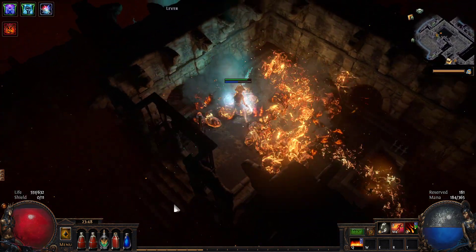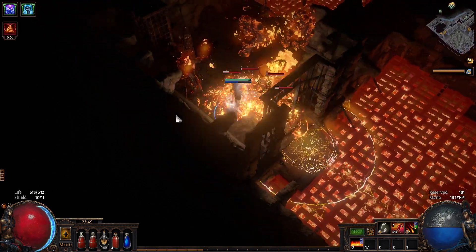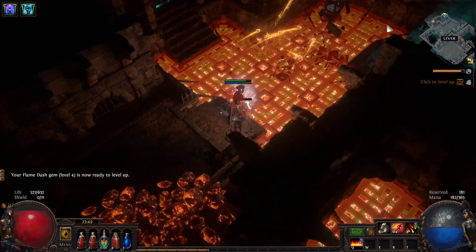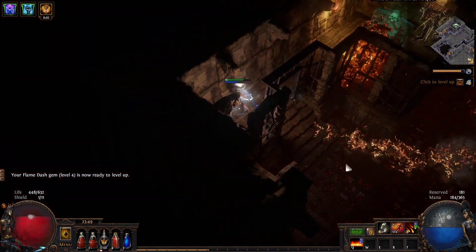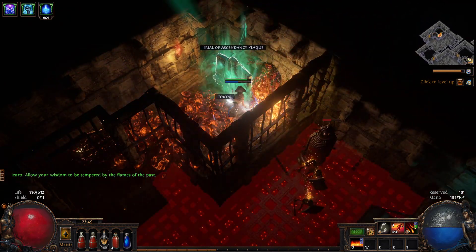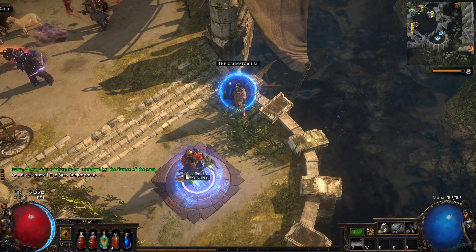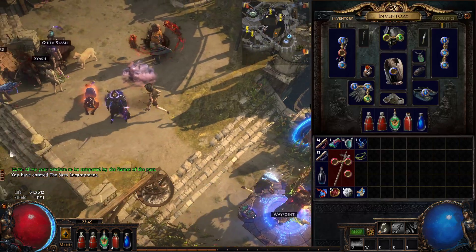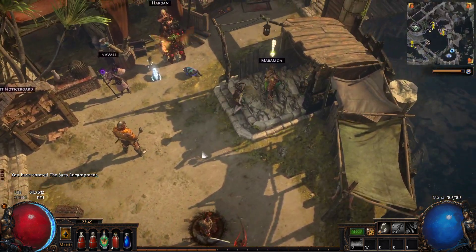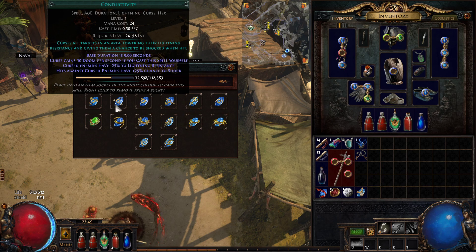Hopefully when we switch over to hex blast it'll be a little bit better, because my blazing salvo DPS is starting to dwindle. It's probably still pretty good if you build it properly, but obviously my tree hasn't been properly built. I did stuff like get curses with more doom and starting doom with curses — stuff that just doesn't make sense for the skill. I don't want to blame the skill; I think it's pretty strong if you build it properly, but my tree is just not optimized for it at all.